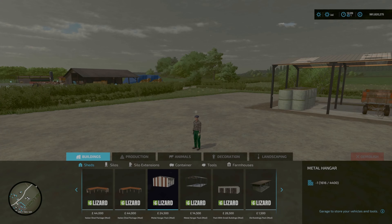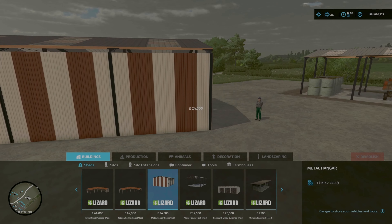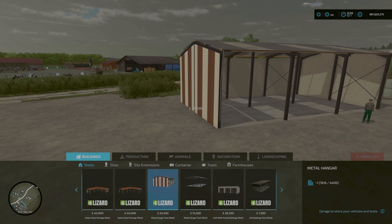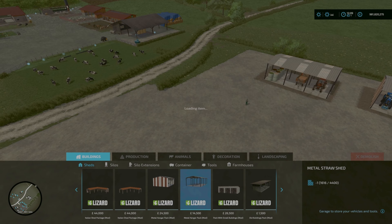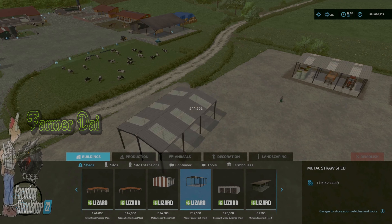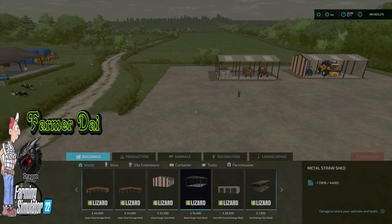The Metal Hanger is priced at $24,500 with a daily upkeep cost of $14. The Metal Straw Shed is priced at $14,500 with a daily upkeep of $10. Slot count is about four — simple as that, no more to say.